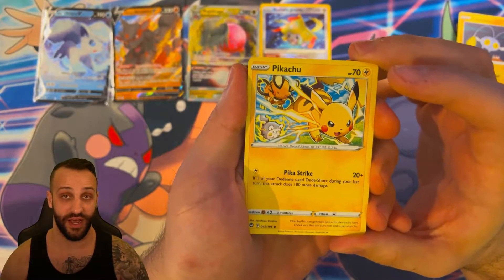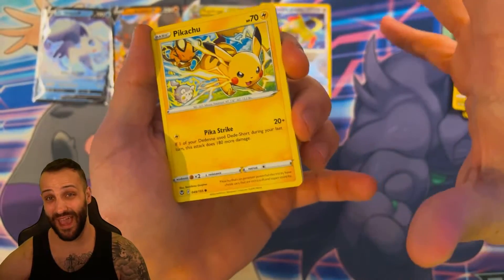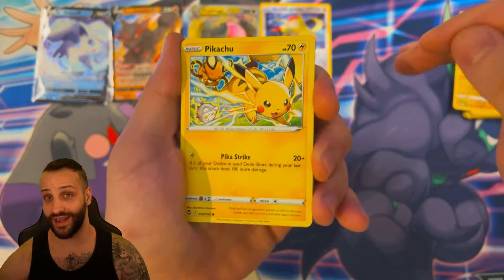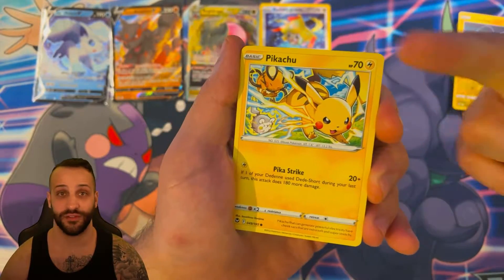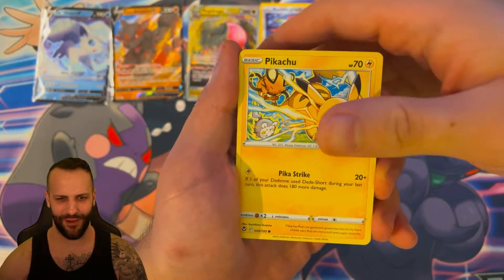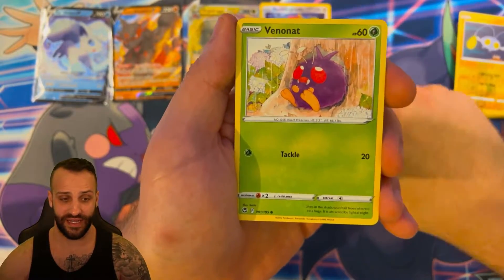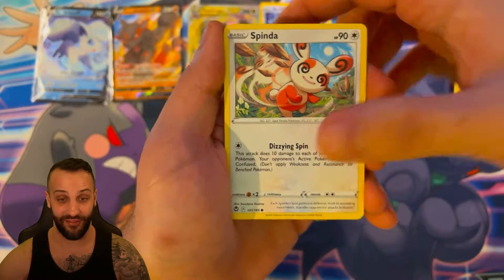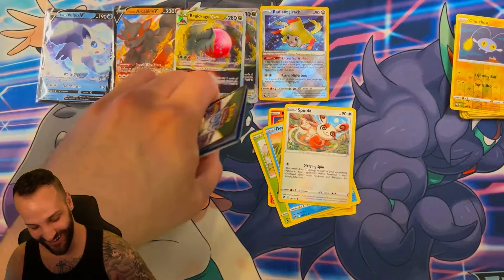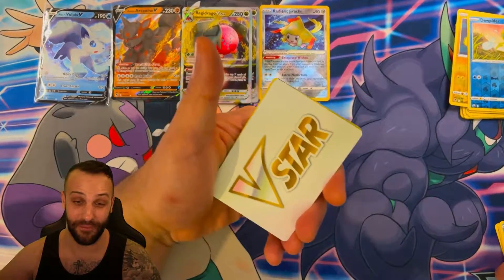I did a huge opening during my two-year streamiversary last weekend over on Twitch, gave away a bunch of stuff. I went through a ton of Silver Tempest packs — not a single alt. Got multiple golds, multiple rainbows, some full arts. We got another Regidrago V-Star. That's how you can tell this definitely is not from a booster box, because the likelihood of that happening in a booster box is pretty low. Not impossible, but low.